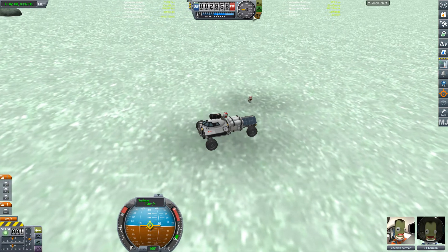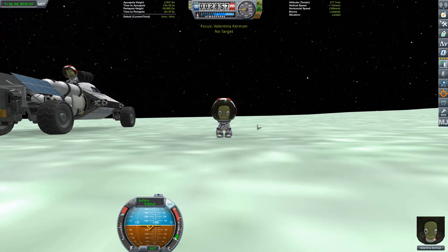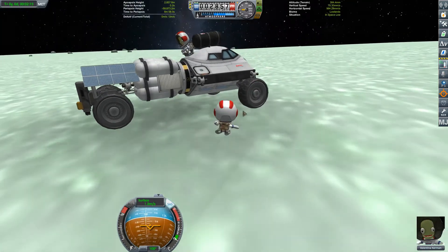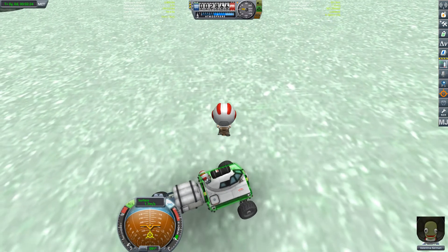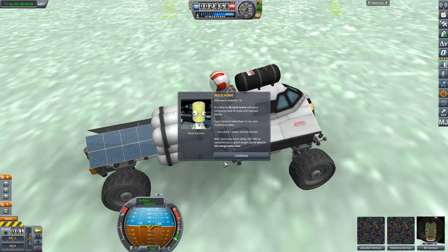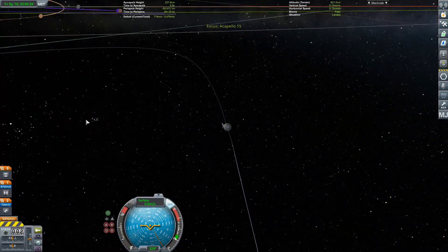I've got a problem now — I have a two-man cockpit and an external seat so we can get Valentina inside, but where does Bill go? This is the problem — we need to bring her home. My plan was to ditch the back end of this craft, dock it back onto the lander, and then just bring the capsule off with the big heat shield and not worry too much about the weight, but is Bill going to survive behind the heat shield? It's a long drive back to the lander anyway, so I've got a bit of time to think about it.